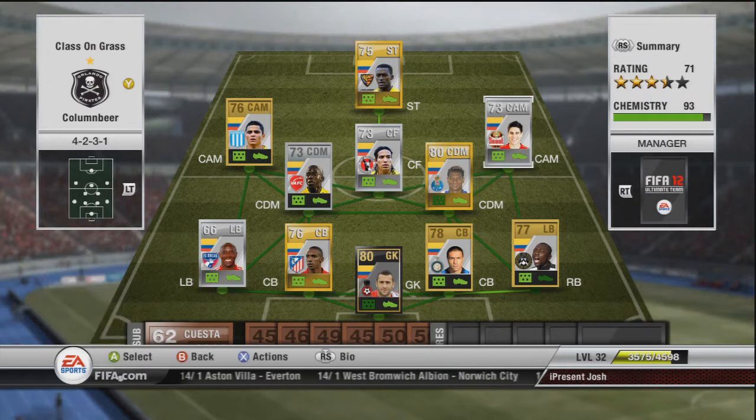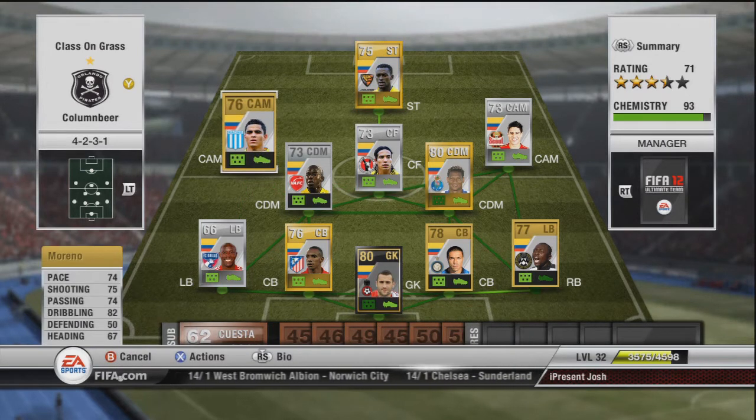Moving on to our next centre attacking mid, which is Moreno. I actually have two Morenos on this team — I think this one is Giovano Moreno and the other is Daymar or something like that. He's a gold centre attacking mid. You'll be able to pick him up for 400 coins. No traits that I know of, but he's got four-star skills. He has 82 dribbling and 75 shooting, so really good stats to utilize him in that position.